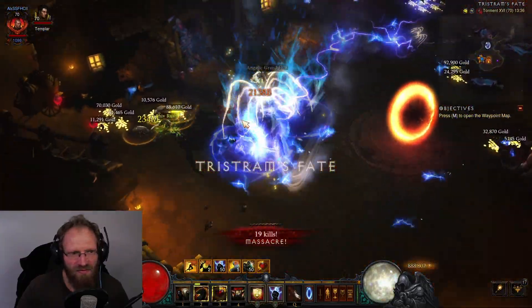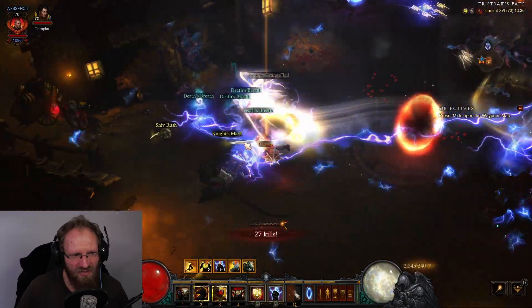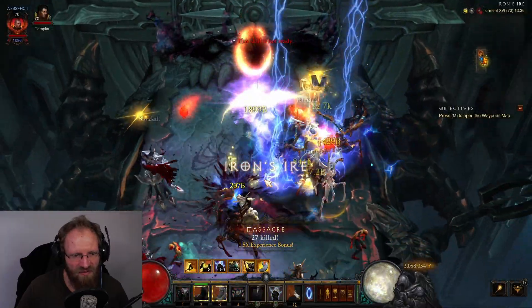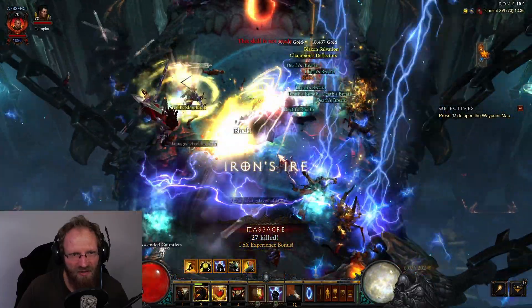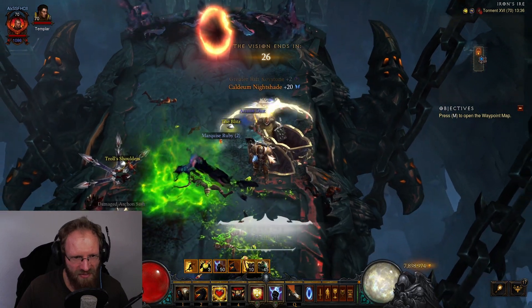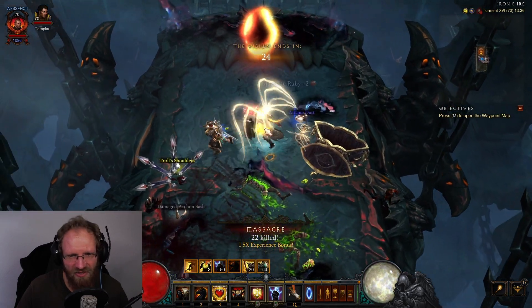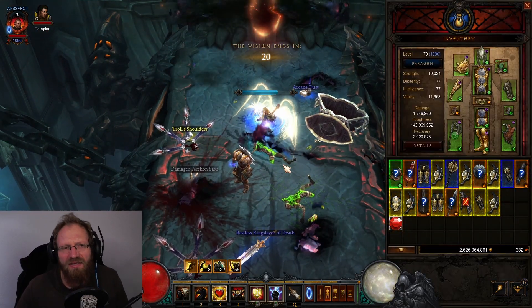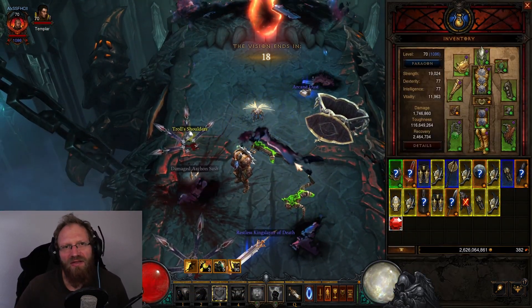Now we have to find that one little random mob here to spawn the next portal - there it was. In the beginning it doesn't make that much sense to clear everything and loot everything because the drop chance is really low, but it gets better and better the deeper you go. This was again a very short one - we had the chest here, I looted it. Let's see if we get another one that is a bit deeper.